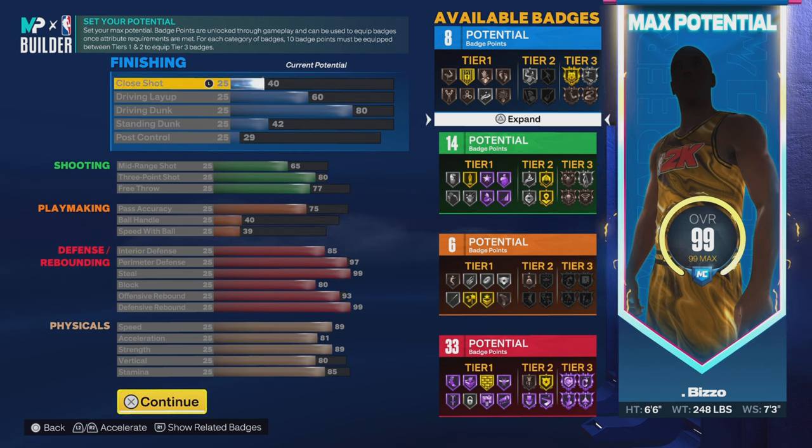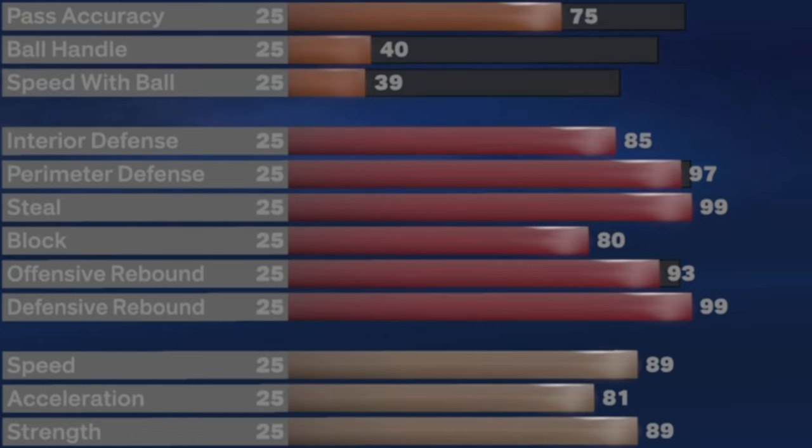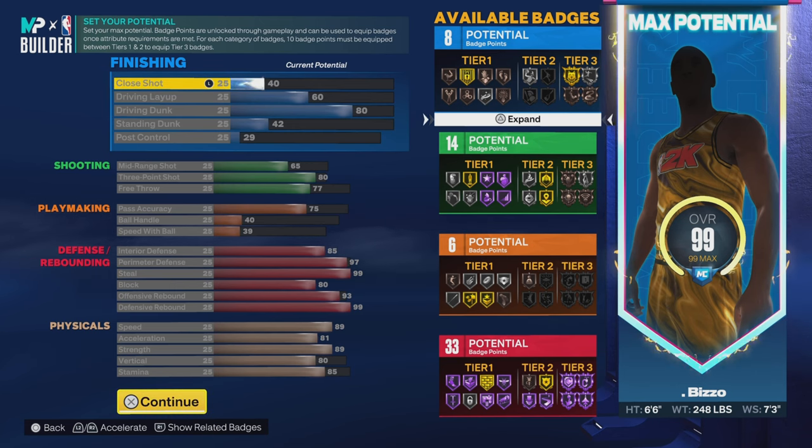Besides the badges, these are not even bad builds in general. Look at the defensive stats specifically — you get a 97 perimeter defense, which allows you to get Hall of Fame Clamps, and a 99 steal, which allows you to get Hall of Fame Glove and Hall of Fame Interceptor. The only drawback is it only gets an 80 block, which only allows bronze Anchor. But this build is not a slouch on offense either — it can shoot, it can dunk. If you want better layup, better close shot, or better dribbling, you can adjust that.